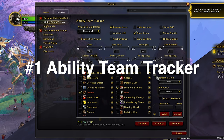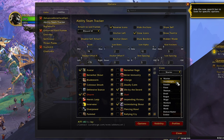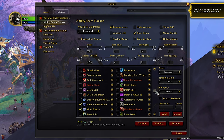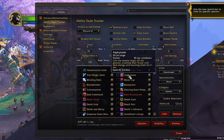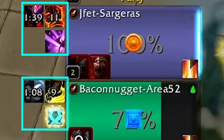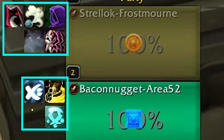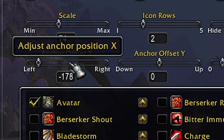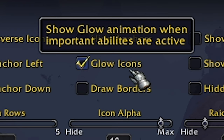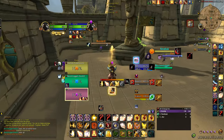The first add-on I'm going to talk about is Ability Team Tracker. This add-on allows you to track friendly cooldowns — you can pick and choose which ones are displayed and where. It's easy to track too many cooldowns and get overwhelmed, so I suggest starting with just the essential defensive cooldowns for each class. As this add-on becomes more natural in your awareness, you can start adding in things like kicks, CC, or offensive cooldowns. Setup is really simple: just attach it to the Blizzard raid frames and adjust using Anchor Offset X and Y. I also suggest using Glow icons so when an ability is activated, it lights up and is easy to see.